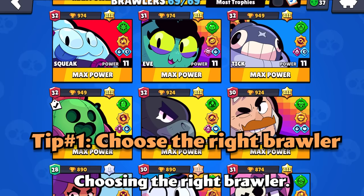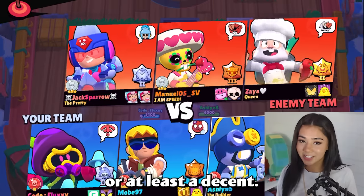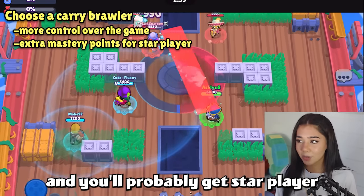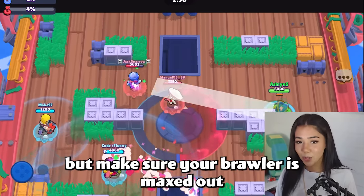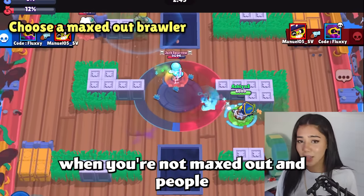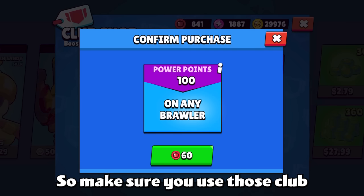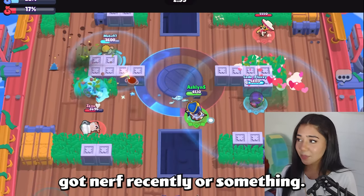Tip number one: choosing the right Brawler. Pick a Brawler that is good in the current meta, or at least decent. It's even better if you pick a Brawler that you can carry with in the majority of games, because you have more control and you'll probably get star player and get those extra mastery points. Make sure your Brawler is maxed out or at least close to being maxed out. It's really hard when you're not maxed out and the people you're playing against are all maxed out. So make sure you use those club coins to buy power points and coins.